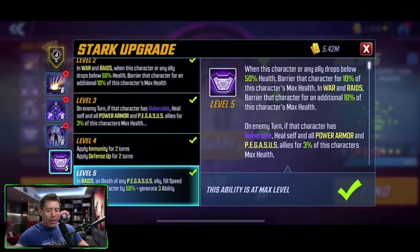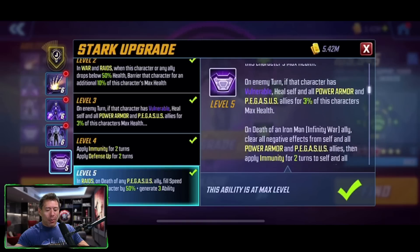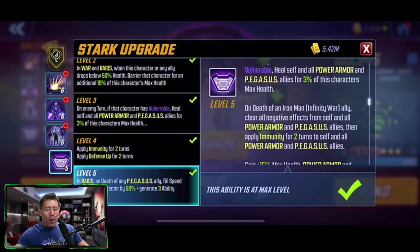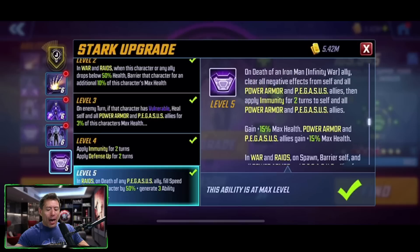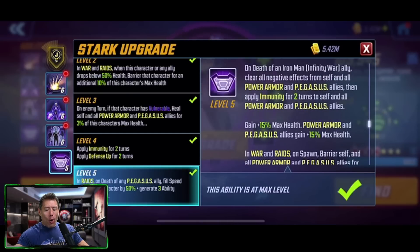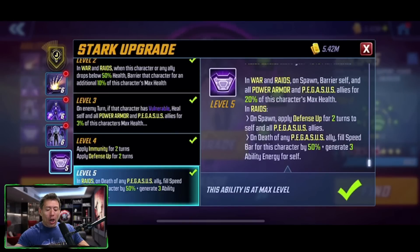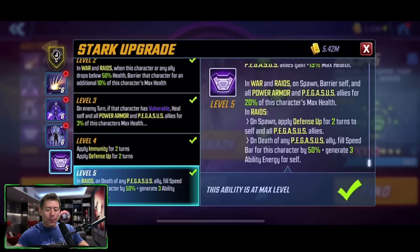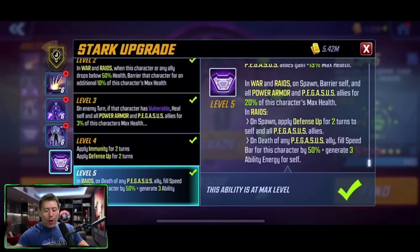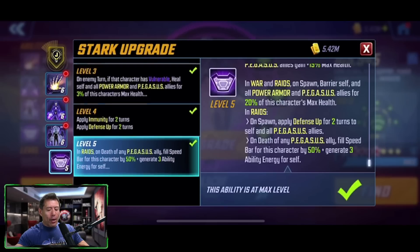The passive is a long one. When this character drops below 50% health, barrier that character for 10%; in raids and war, barrier for an additional 10%. On turn, if this character has vulnerable, heal self and all Power Armor and Pegasus allies by 3% of this character's max health. On death of an Iron Man Infinity War ally, clear all negative effects from self, Power Armor, and Pegasus allies, then apply immunity for two turns to self and all Power Armor and Pegasus allies, gaining 15% max health — Power Armor and Pegasus allies also gaining that 15% max health. In war and raids on spawn, barrier self and all Power Armor and Pegasus allies by 20% of this character's max health. In raids on spawn, apply defense up for two turns to self and all Pegasus allies. On death of any Pegasus ally, fill speed bar for this character by 50% and generate 3 ability energy for self. The T4 in raids: on death of a Pegasus ally, fill that speed bar by 50% and generate 3 ability energy for self.